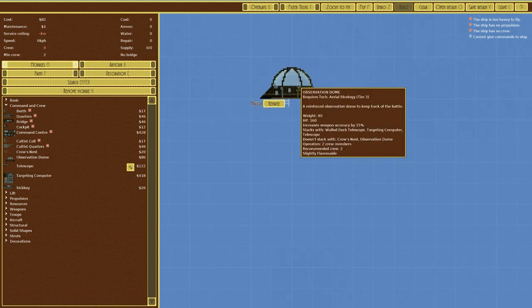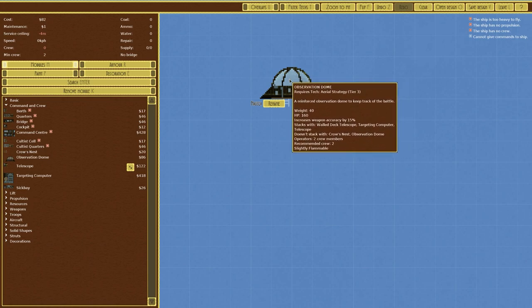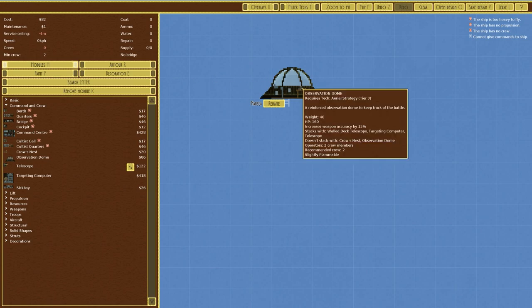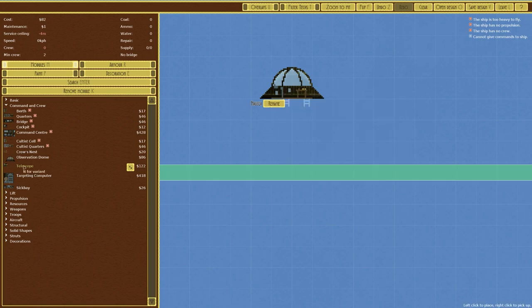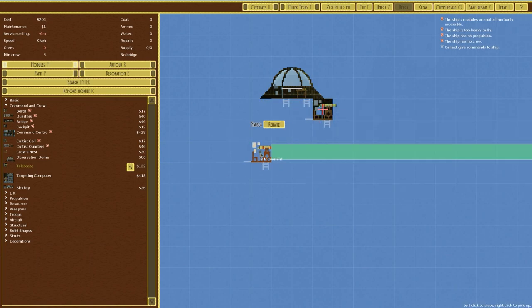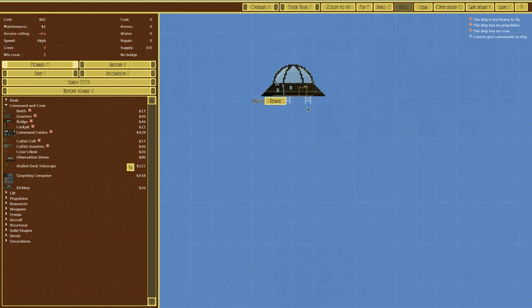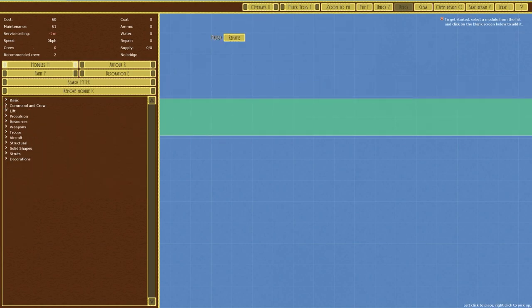We'll check out this other one here, which is an observation dome — an alien saucer-looking thing with a big glass dome — a reinforced observation dome to keep track of the battle, well, until a cannon shot goes straight through and takes out the crew. Its main bonus is it increases weapon accuracy by 15%, which also stacks with a walled deck telescope, a targeting computer, and a standard telescope. There are now different options for things like the telescope — a standard telescope and a walled deck telescope — so you can make an outside version, which is fairly cool.